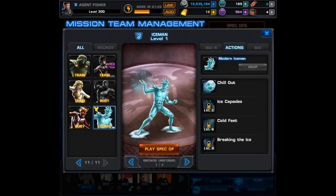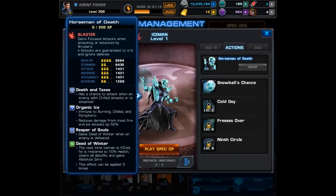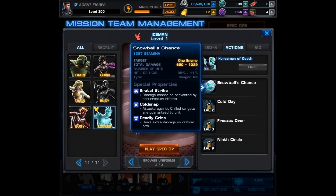Now let's take a look at his Death alternate costume, and I do want to mention that it looks like this costume is going to be earnable, which should give us both classes as well. There's going to be a separate task bar which starts with collecting Death Frost shards. This alternate costume, besides looking amazing, has a few different passives. First it has Death and Taxes — Iceman has a chance to attack when an enemy with Chilled attacks or is attacked. He also has Organic Ice and then Reaper of Souls, so he gains Dead of Winter when an enemy is defeated, which should definitely help him apply it 3 times.